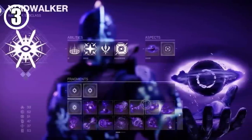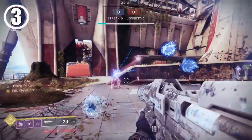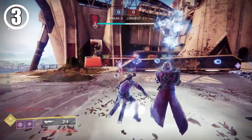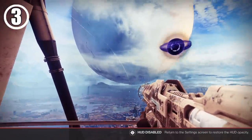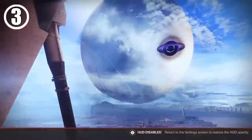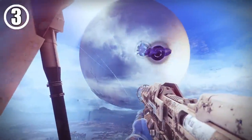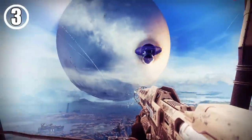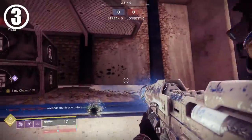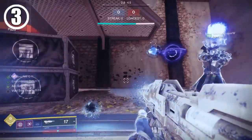Ever since the introduction of Void 3.0 and the Witch Queen, it is possible to have more than one elemental-flavored companion at a time. Did you know that Bungie made a special orbiting animation when you have both your Void Buddy and your Arc Buddy out at the same time? Unfortunately, it doesn't look like there's any special animation if you also have a No Time to Explain portal active.